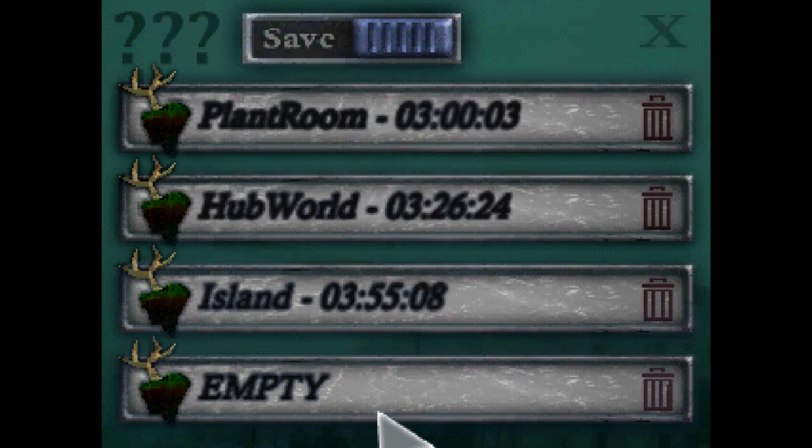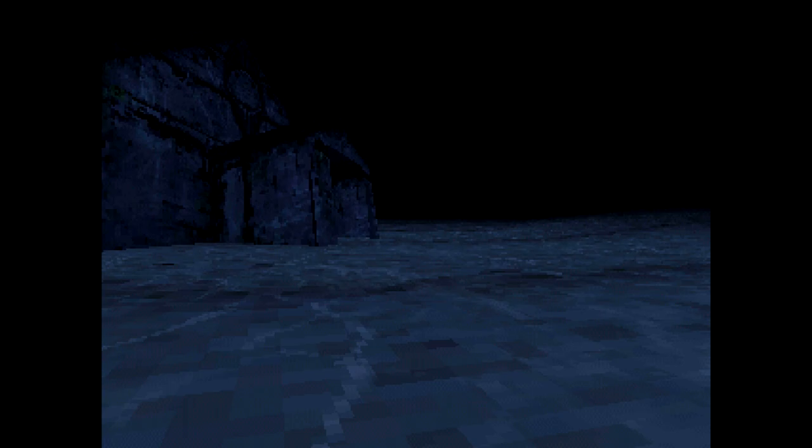If it doesn't appear, you need to load your save. Hit the Y button and then switch the toggle over to load. You should load at the dock, then turn around, touch the submarine again, and just keep trying until the random event appears.